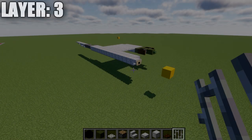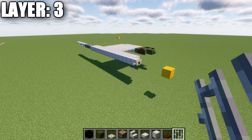With that, let's move into our first layer. We're starting with layer 3 because it gives us a better basis for the aircraft, making it easier to build layers 1 and 2 off of layer 3, and then layers 4 and up.